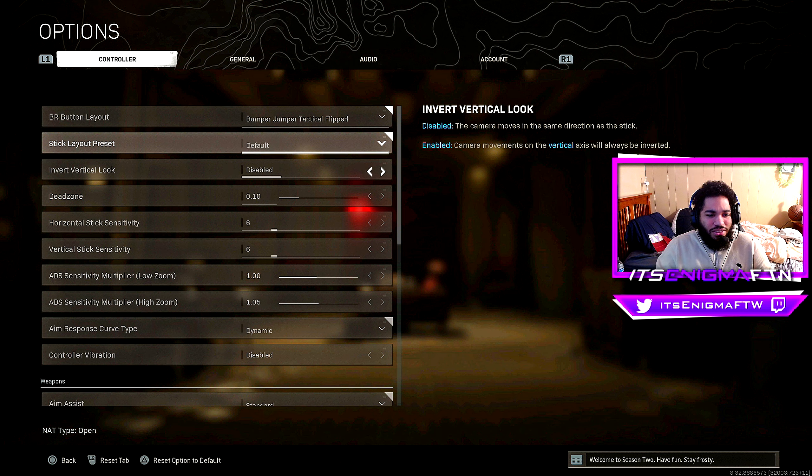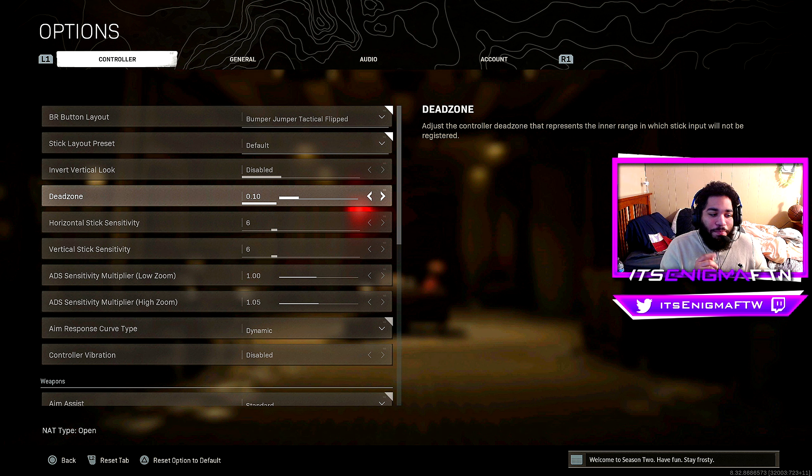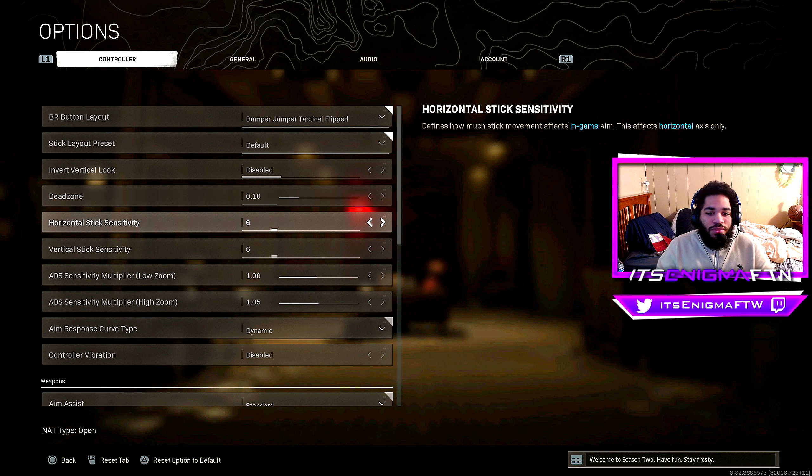For stick layout preset, I leave it on Default, and invert vertical look I leave on Disabled. For dead zone, I moved from a PS4 stock controller to a PS5 stock controller and found 0.10 was best for me. Going to max you'll definitely notice it, but at 0.10 it doesn't make a huge difference in the middle of gunfights.